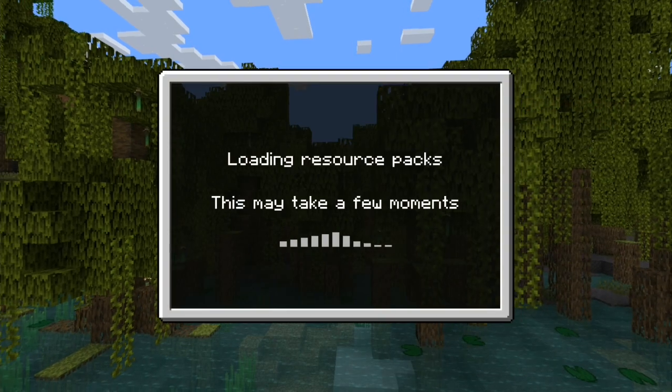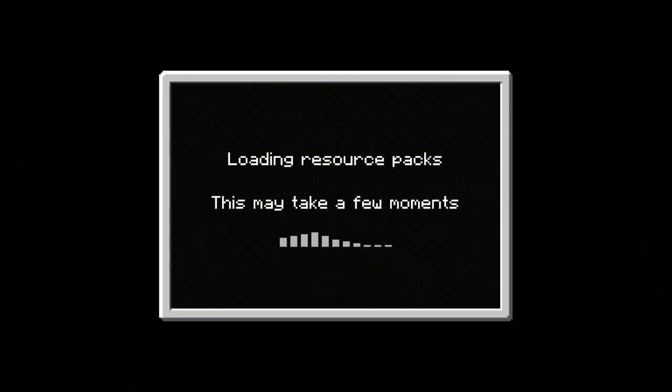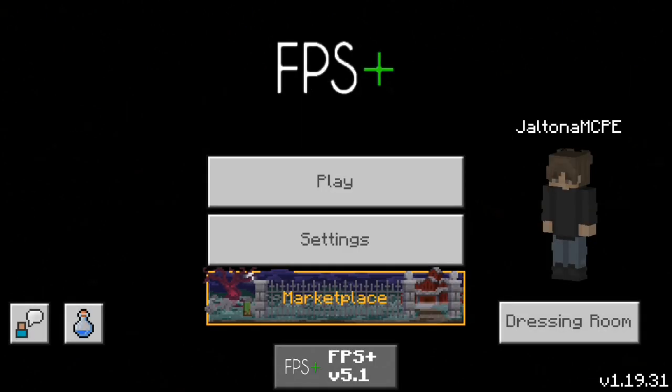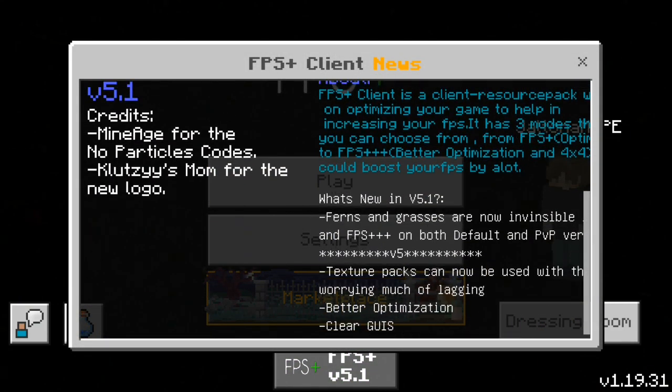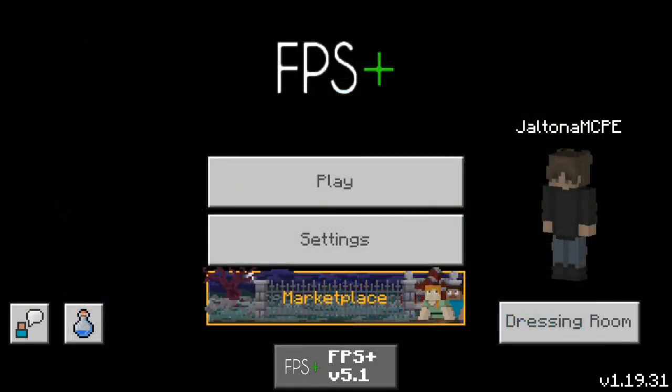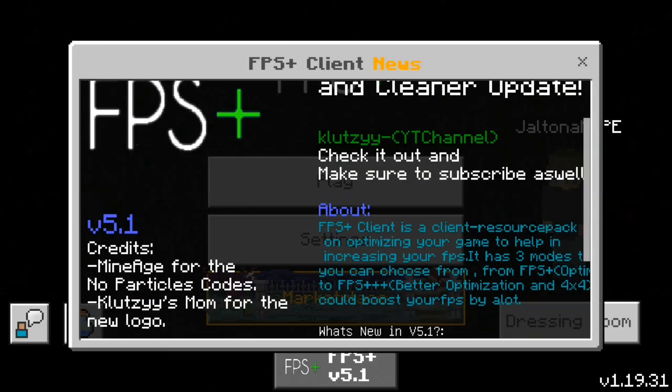I do think this disables a whole ton of stuff just to make your FPS and your game smoother and reduces lag. Let's check it out — and wow, we are greeted with a black panorama right here. The screen is all black and it says FPS Plus, the client's name.